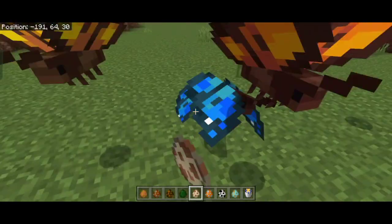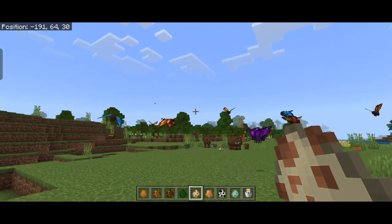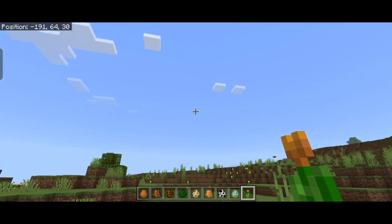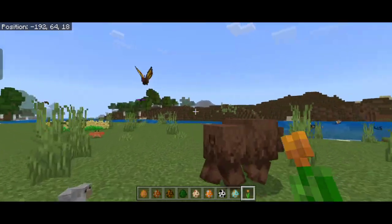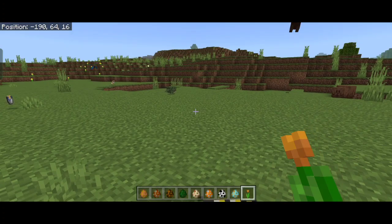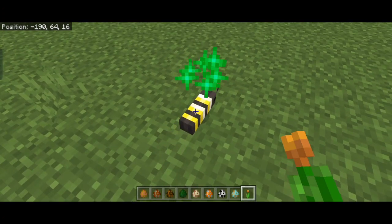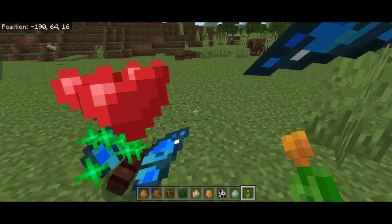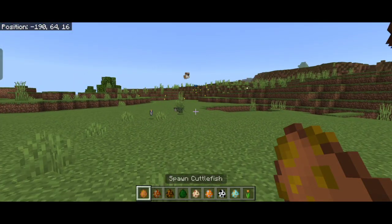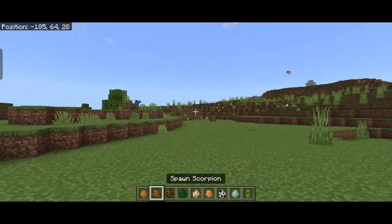Butterflies actually got an update — they now come in six or seven variants and received a model update as well. You can breed them with any flower, including one-tall flowers. When they breed in the sky, they drop a caterpillar, which is a new mob. You can feed caterpillars flowers to grow them up. Butterflies are found in flower forests, and they have a new item drop I'll get to shortly.